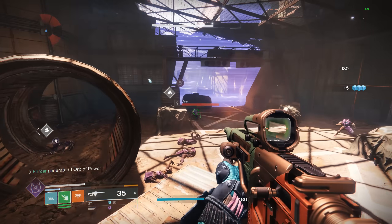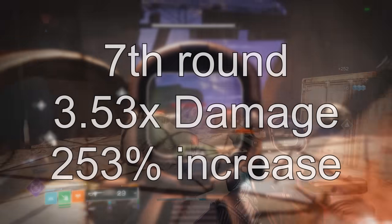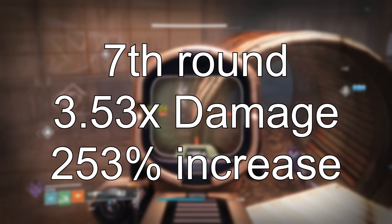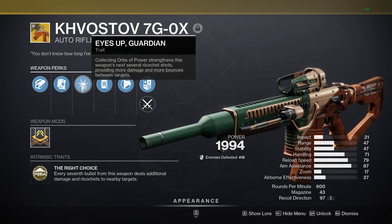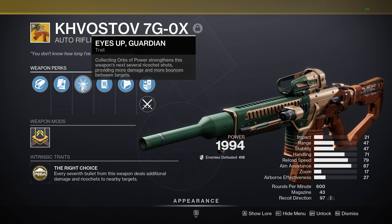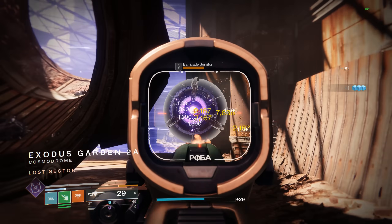Those bullets will ricochet, but without the secondary part of this weapon, the ricochet isn't that strong. Every 7th round is going to be a 3.53x damage increase, or a 253% buff. But now with the secondary perk, Eyes Up Guardian, collecting orbs of power strengthens this weapon's next several ricochet shots, providing more damage and more bounces between targets.